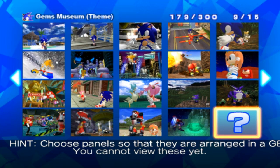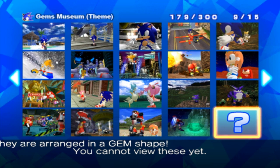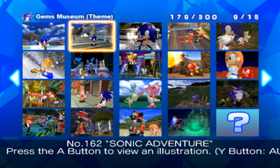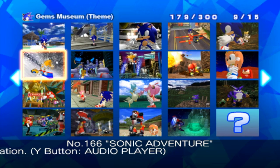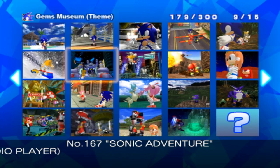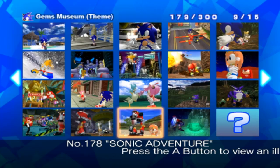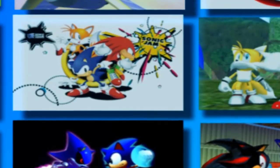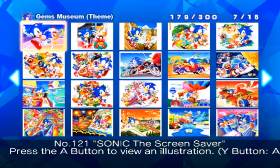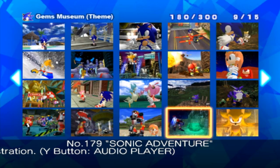Too sassy — Power Rangers. So let's see what it says: 'choose panels so they are arranged in a gem shape.' I need to select 162, 163, 164, 35, 31, 166, 170, 172, 74, and one more — and I guess it worked because it made a noise. If we leave and come back it will in theory unlock it. I've got these all written down so I don't screw them up. That's actually a really cool render.